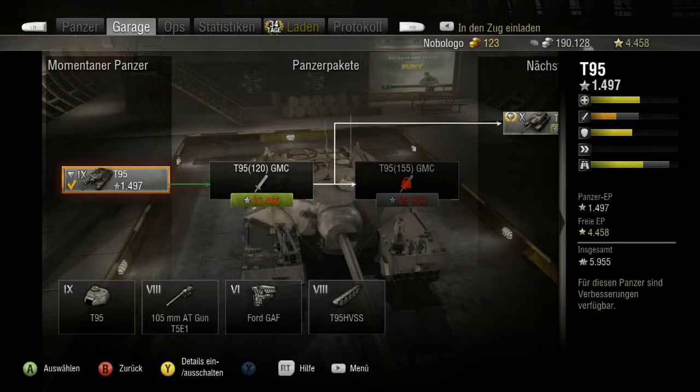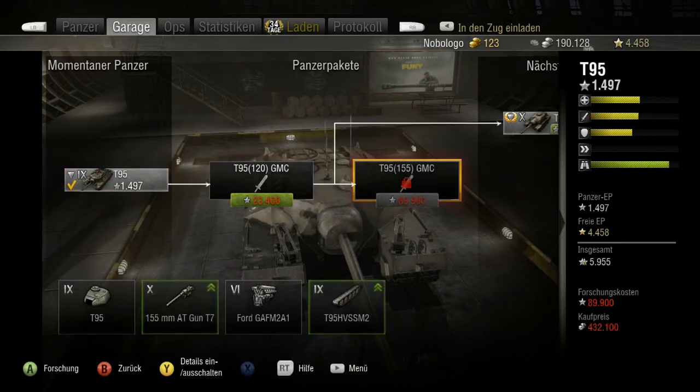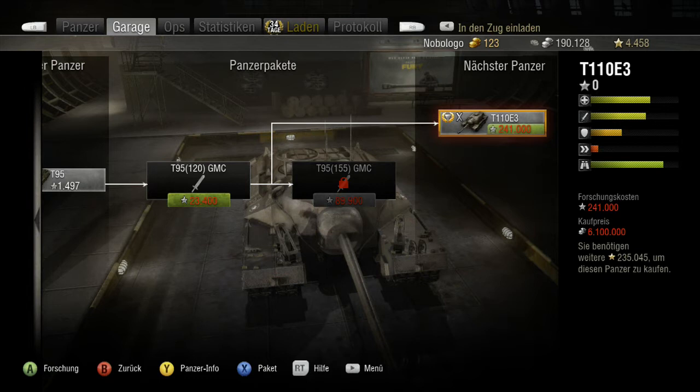Paketmäßig sind es insgesamt zwei Pakete, wobei noch ein weiteres notwendig ist, um auf den nächsten zu kommen: den T110E3. Der kostet allerdings sehr viel – das dauert wohl ein Jahr, bis man den hat.